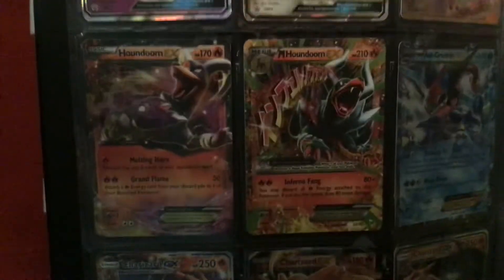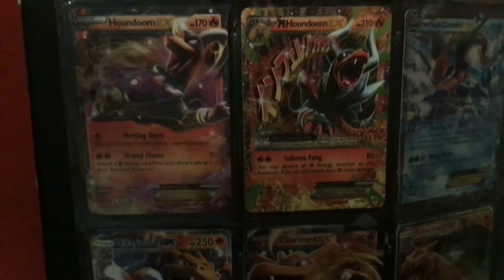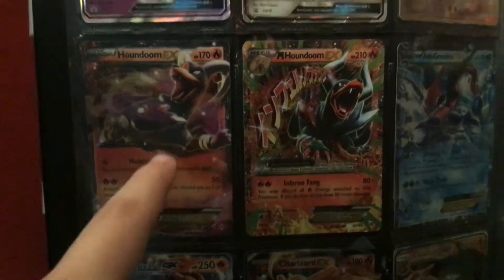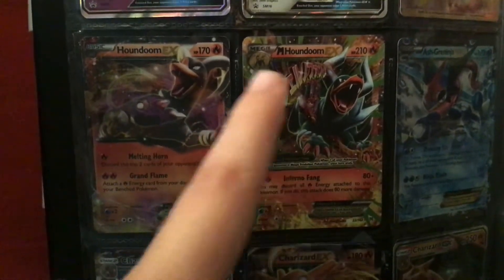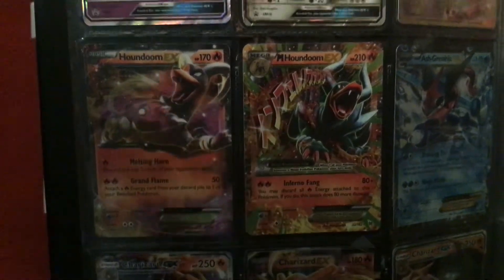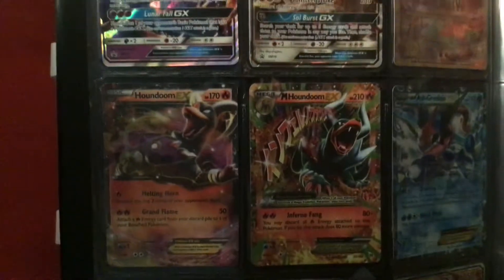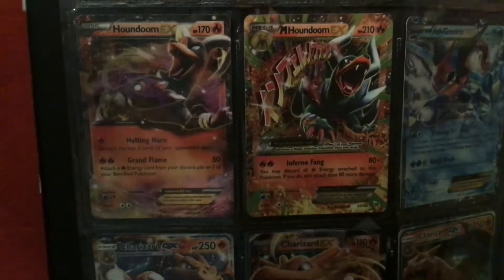Next up we got my Houndoom. This is Houndoom EX, and then my Mega Houndoom. I traded my cousin for this Houndoom. And then I got a Zygarde pack, which I'll show you later in the video, and I got this. They're both Fire types.